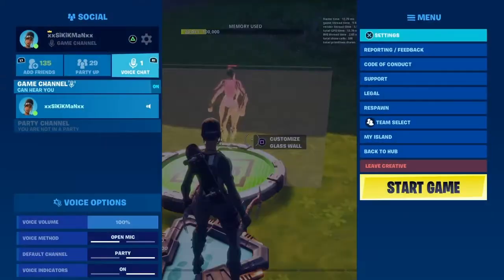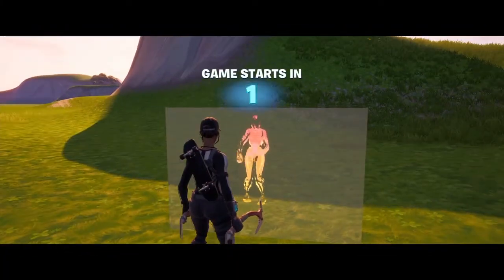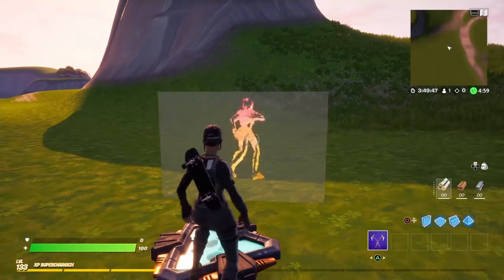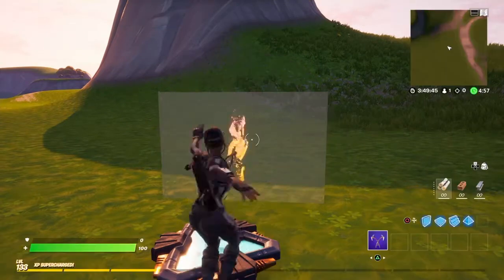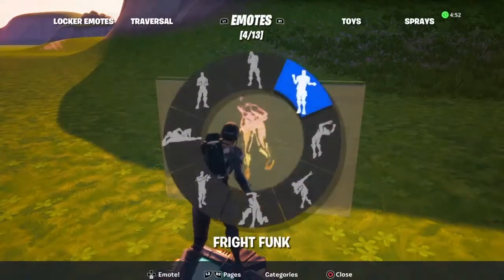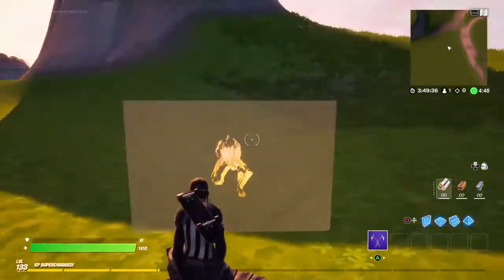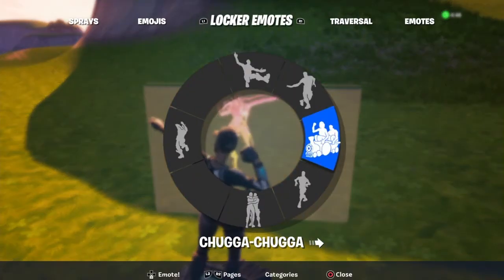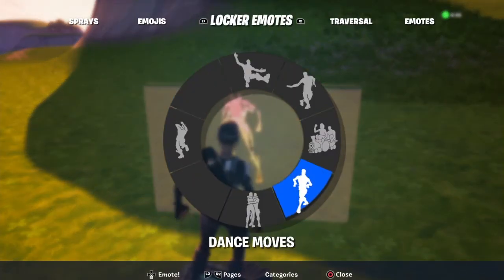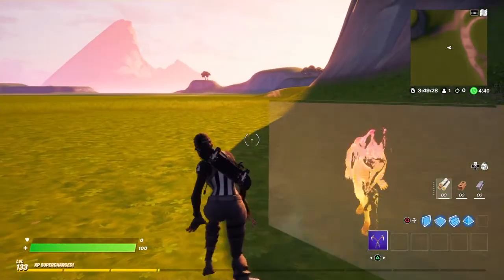In-game it just shows the mirror. When I do an emote, you can see it copies me. That's how it works — it'll make a working mirror and it copies every single emote that you do. Make sure to leave a like if you found this helpful.